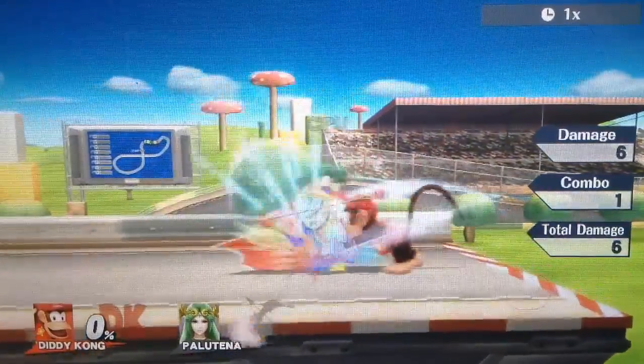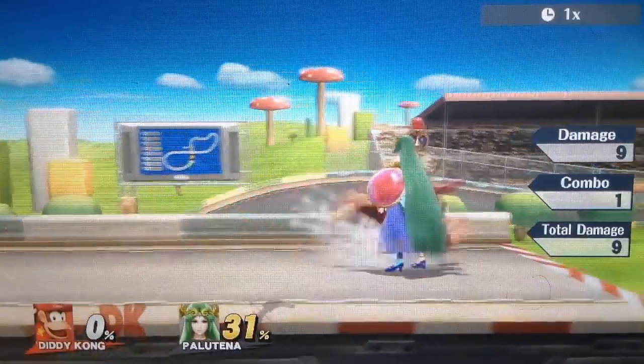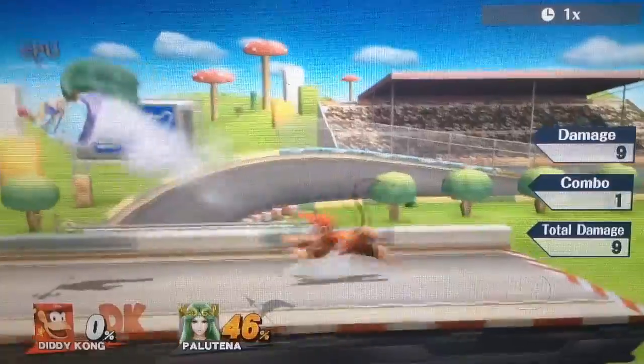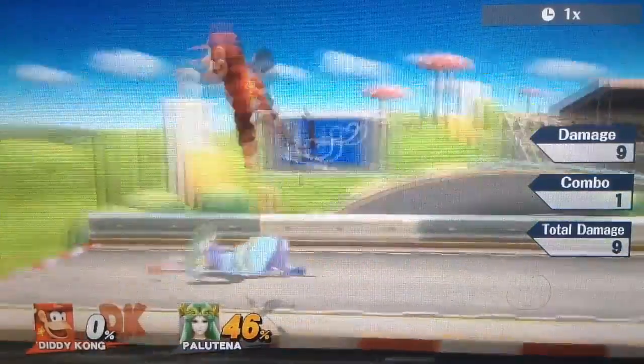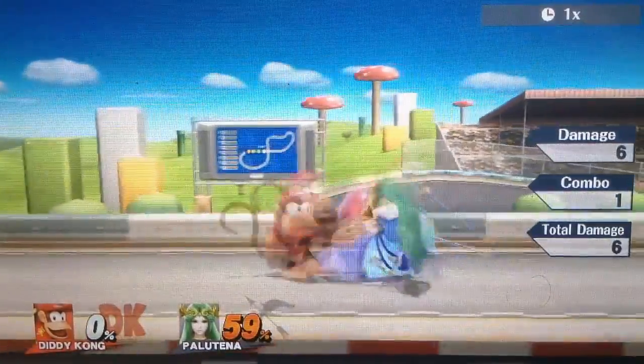For this combo, all you have to do is get a down tilt — whether by pivot down tilting or however you want — then get the grab after they trip, throw them down, and then go for up air, forward air, or back air. This is a very simple combo but probably the one you'll be using most of the time.